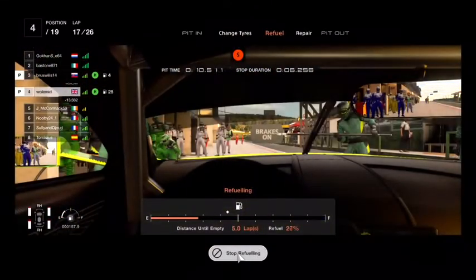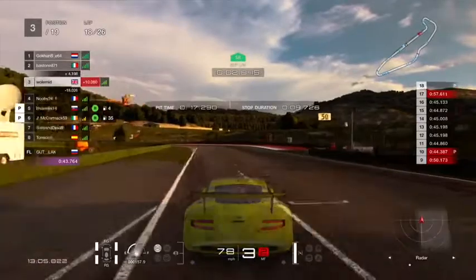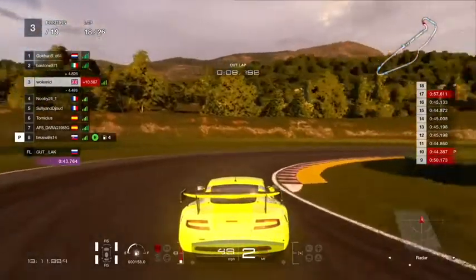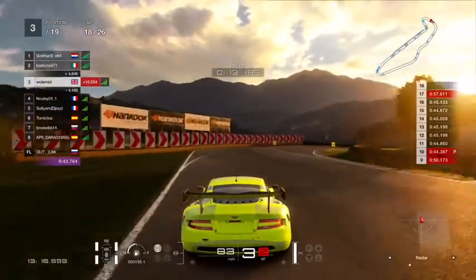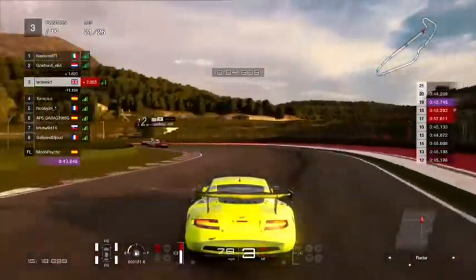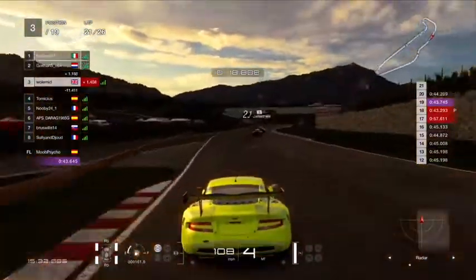Getting another quick stop — soft tyres going on and filling up to the diamond. The diamond gives you a guide for how much fuel you need to reach the end of the race, so I always go a little bit ahead of it. Coming out in third place, with a nice big gap behind me. The leaders are 4.7 seconds ahead, so I've got to chase them down — but I'm hoping they make another pit stop. Skipping to lap 21 — I did manage to catch up with a fastest lap of 43.7.